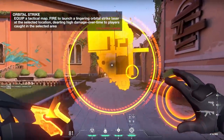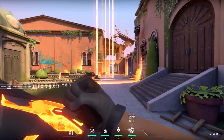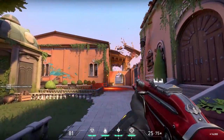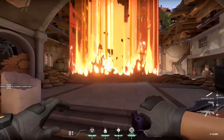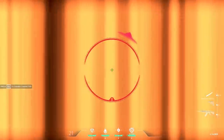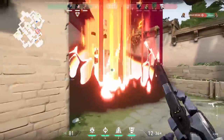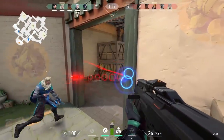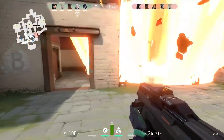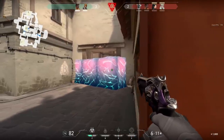Brimstone's ultimate is an orbital strike. It does massive damage, fires a beam from the sky, and goes inside buildings. If you're in the middle of it, you will die. However, you do have enough time to run — equip your knife so you run faster and get away. It does damage your own team, though less than the enemy. Here the enemy uses the Sova Recon Bolt to spot us, then blasts the orbital strike — that pretty much covers all of the agents.